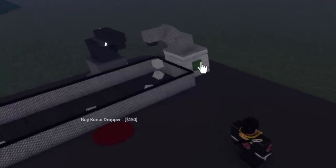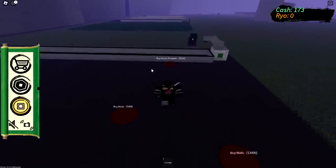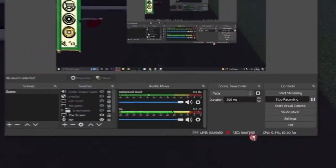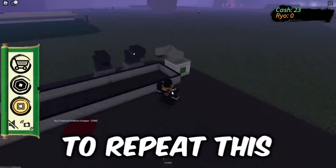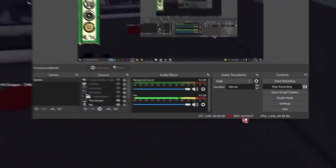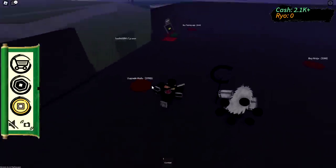If I press this now it should drop double — yes! This is gonna make it faster. Look how much I'm getting, this is just gonna help us a ton in getting the sharingan. Currently it's been two minutes exactly, so I think we're doing pretty good.